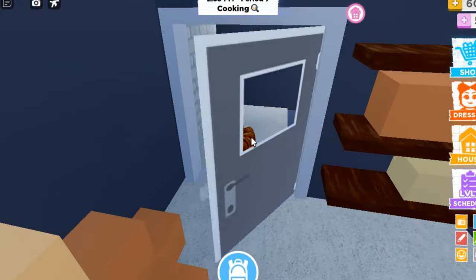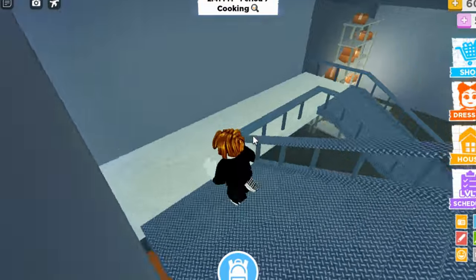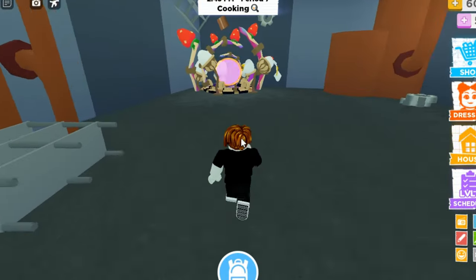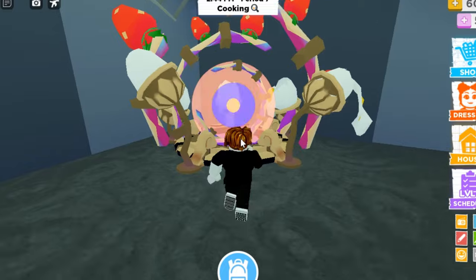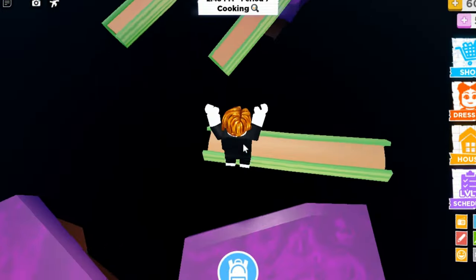Here's the door, and from here let's go down and you'll see a portal going to where the free item is hidden. Here it is — let's go. You'll need to reach the end of this obby to get the free items.